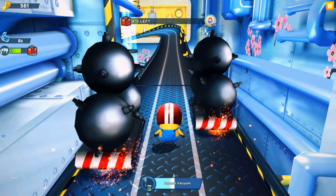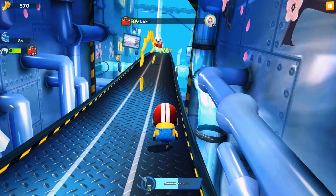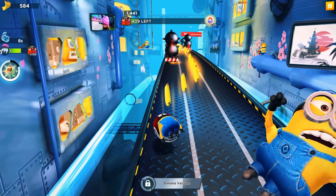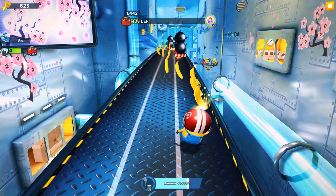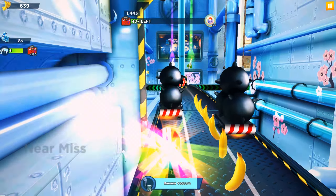Both versions are interesting. In the new version we get new outfits and new characters. In the old version, Bob and Kevin minions are missing, but it has scooters, movers, airplanes, colliders, UFOs, and minion soccer balls. Every day both versions will be uploaded and published on our channel.